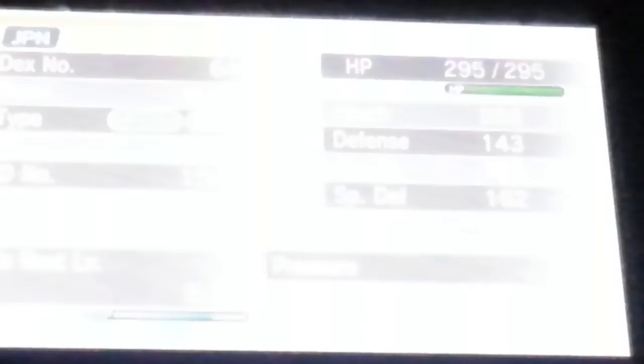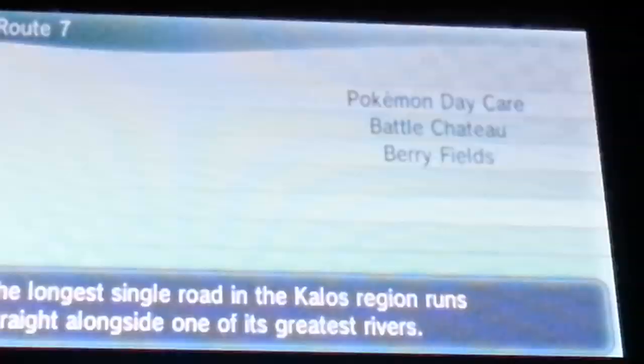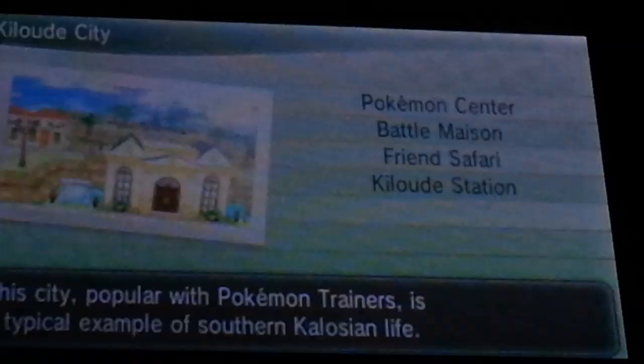You can get Kyurem Black or Kyurem White. I don't have a Reshiram at the moment. To do this, you're going to need Kyurem. You're going to need Pokebank for it, or you can trade away some Pokémon level 100 for the 3, like I did.